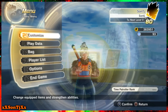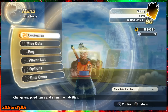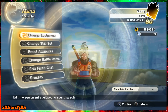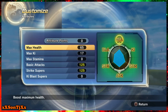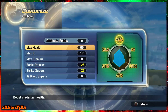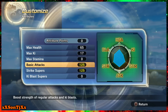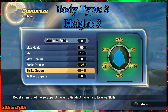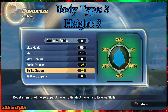Let me show you his stats, all his moves, etc. Currently, where this game is at, the level is level 80 — it gives a lot more stats in this game for some reason. Health I got at 65, ki 17, basic attack 125, strike super 125. To get to 125, you gotta do all the Guru requests and make sure he levels you up, so you can get your stats past 100 and up to 125.